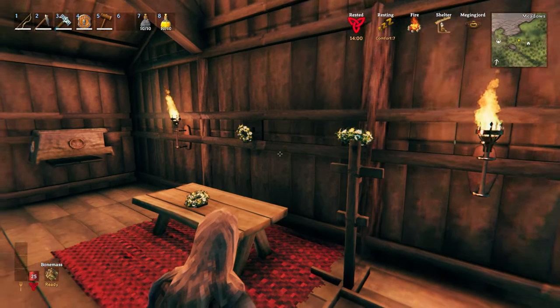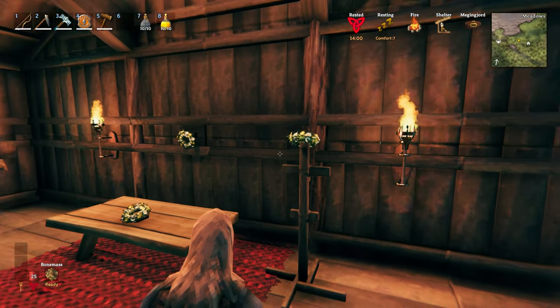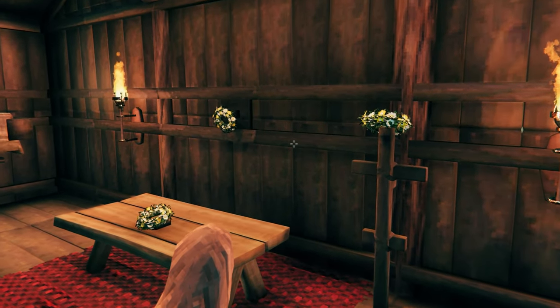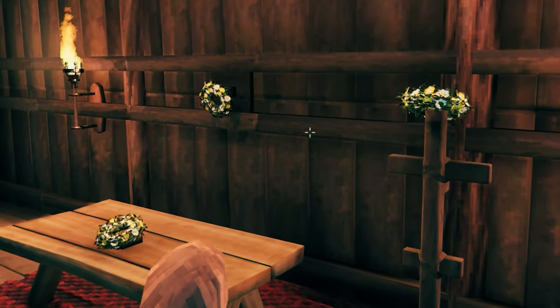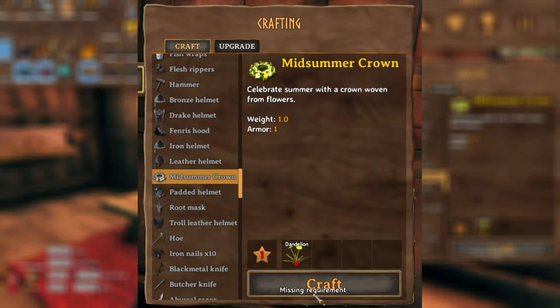The midsummer crown can be placed on item stands, on tables, on walls, and on the armor stand. So if you want to use a lot of these for decoration in the future, I recommend making a lot of them while they're still available — for only 10 dandelions each, that's a steal.